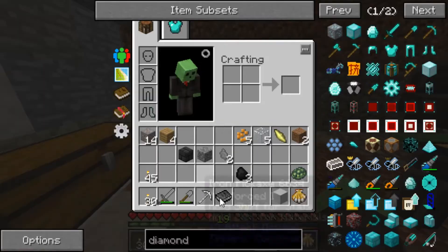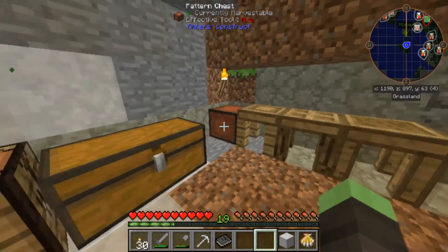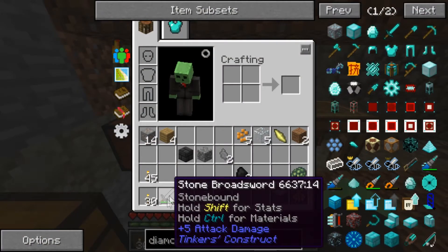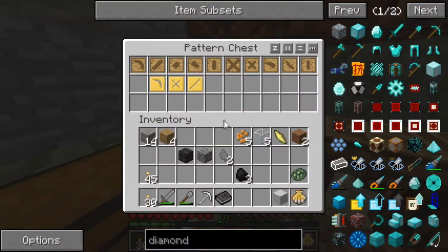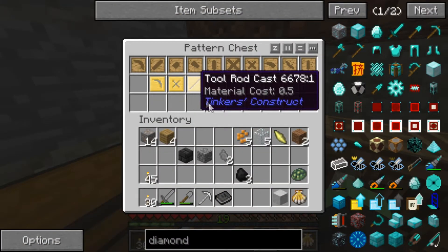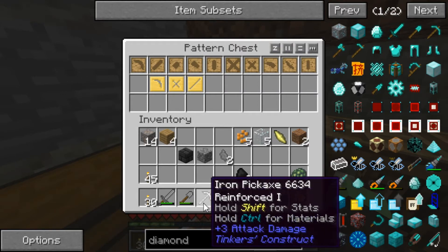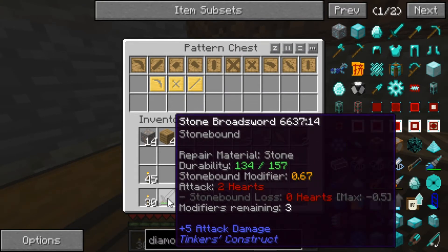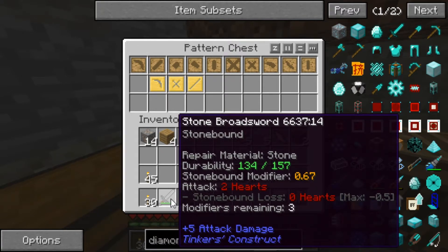Let's see what else we can do with these pickaxes. What else can we make here? I'm pretty sure that's the best thing we can make out of the picks, but it looks like you can make better weapons, and we will definitely want a better sword. What do you need to make a sword? You need the sword blade pattern. This does 3, this does 5 — it's not even a whole lot. This only does 2 hearts of damage. Stonebound lost 0 hearts — I wonder what that means.